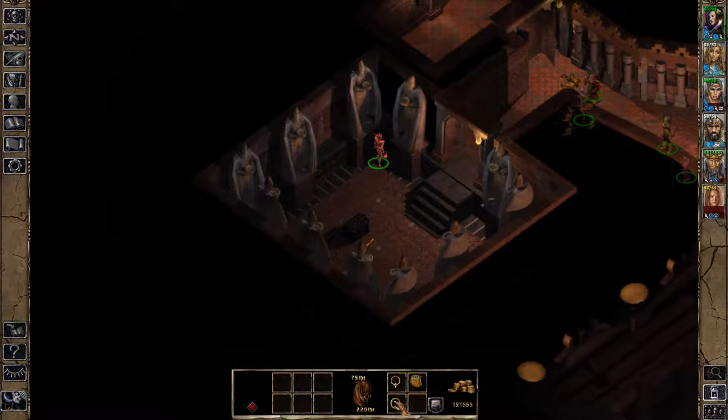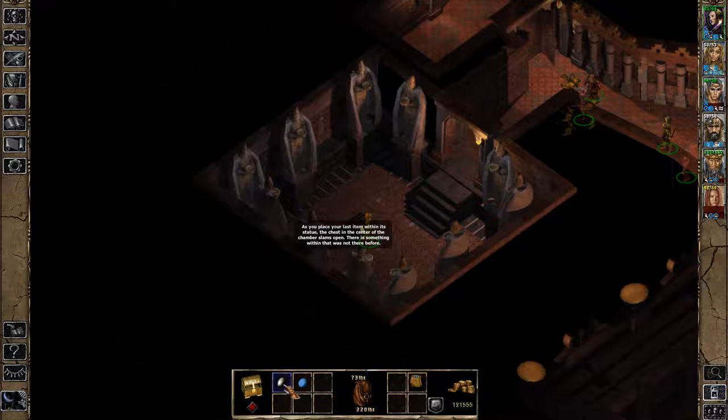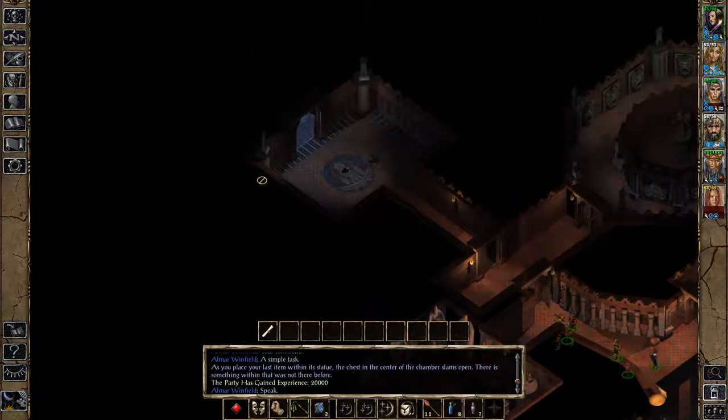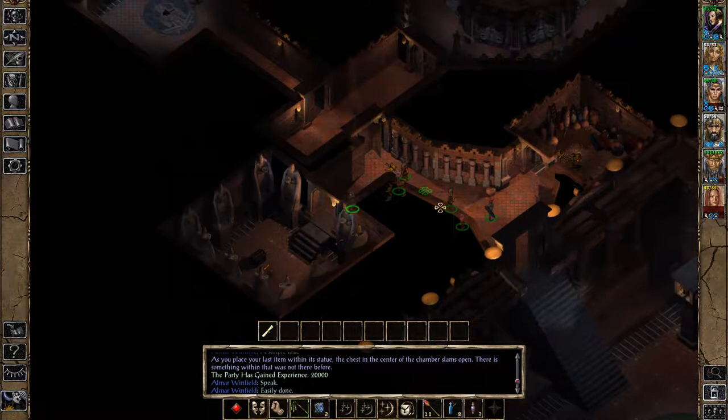This one is going to be the golden circlet, and then the one closest to the door is going to be the final medallion — the star medallion. Once you solve them, you'll get your reward: the sapphire stone and the ion stone. The sapphire stone is used on this portal right here, and that'll be all three stones if you've gotten the other two.